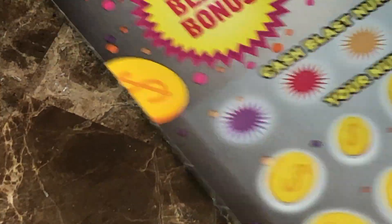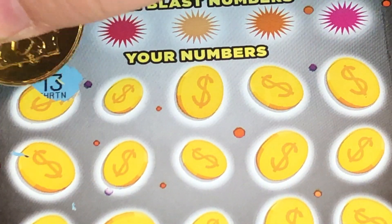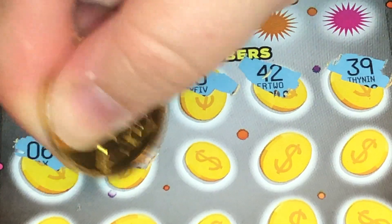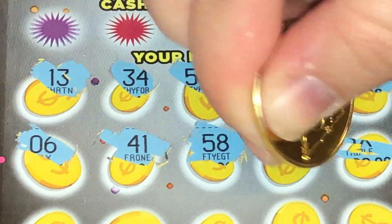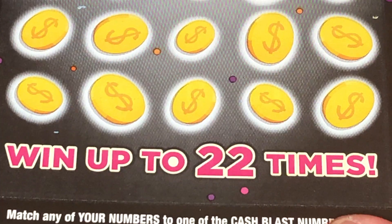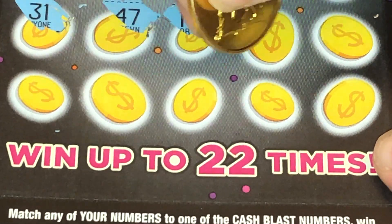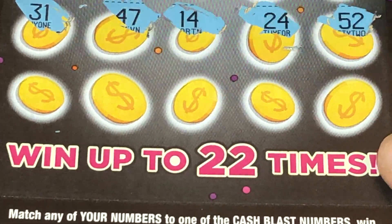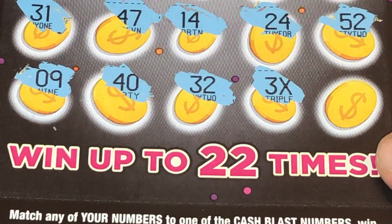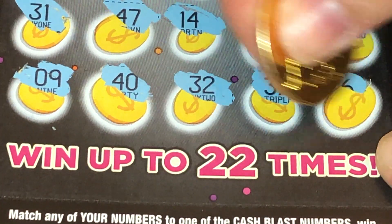Alright, this is our last ticket. Four in a row — hope they're not all losers. This is our last chance. Oh, we got a 3x, guys! Woo! Yay! We won something. Let's do the last two rows to see if we win anything else to go with it. Another 3x — that is amazing. That means it's at least a $60 winner. Is $60 even a prize? It is. This is a good win, it's going to make it a profit session.